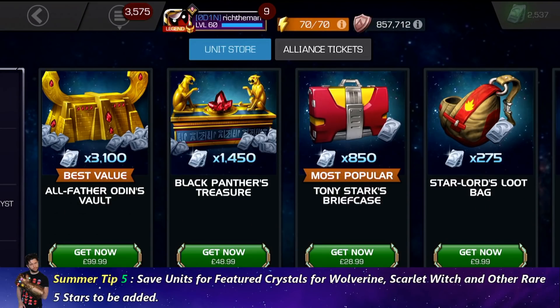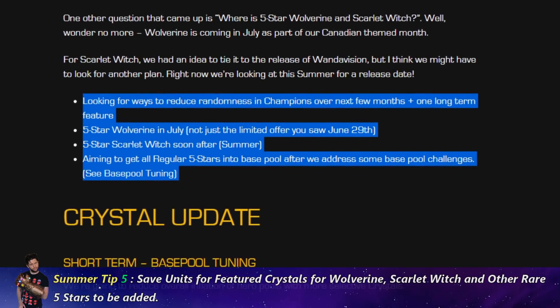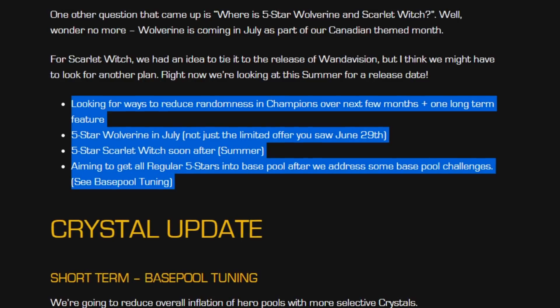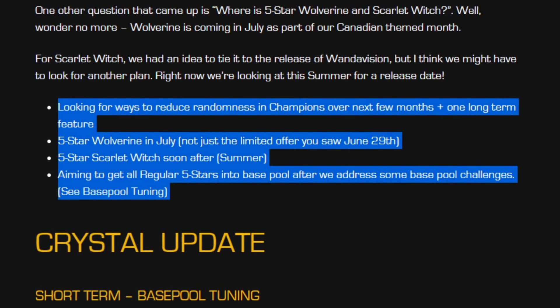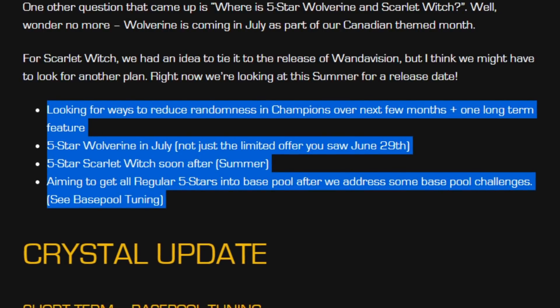Next up, tip five: start saving your units and maybe some money if you're really after some of those cool older champions. I have a working theory that we'll see Wolverine in the arena next Thursday and in featured cavaliers on the same day. I believe the same treatment will apply to another champion with early access in September and arena plus featured cavaliers towards the latter part of September. If you want to save up money and units for this, start now — it's a good opportunity over two months. Bear in mind there's other content coming too, like a first run in Abyss of Legends. It's up to you.